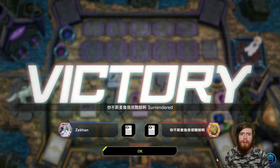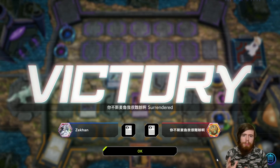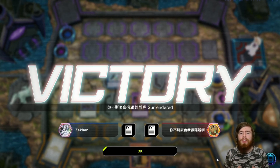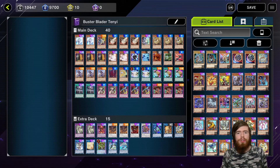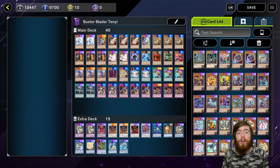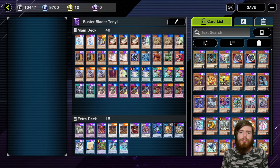That's going to wrap it up for the gameplay — a very good mix of Buster Blader action and top-tier splashable engines all working in tandem to make the deck function. Let's get into the deck profile and I'll explain it all in a little bit more detail. We do have a couple of other videos on this deck, so feel free to check back to those to get a good read on how it works. We'll tackle the Buster Blader stuff first — this deck is sort of split into distinct parts.